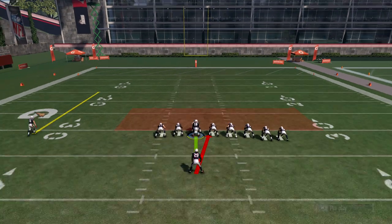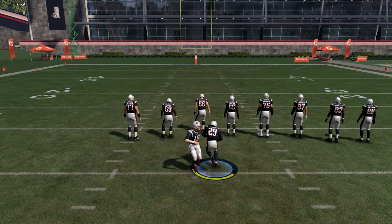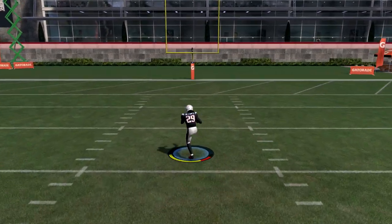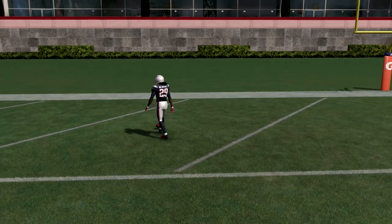So basically you got to pick your favorite team. I'm running with the New England Patriots, and basically what you want to click is these two buttons: if you're on Xbox, LT plus RT plus A, and your guy will be doing some funky moves, as you guys can see LeGarrette Blunt right here running his way into the end zone.